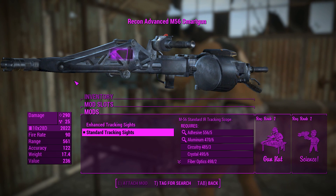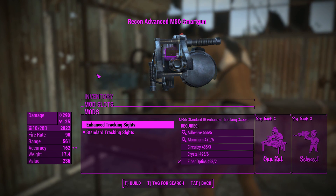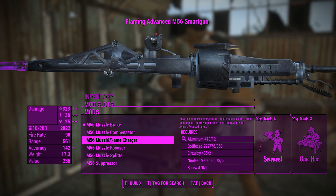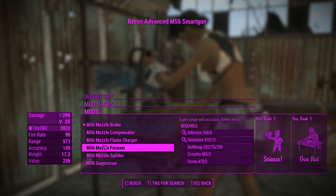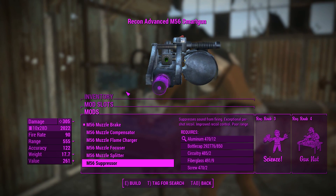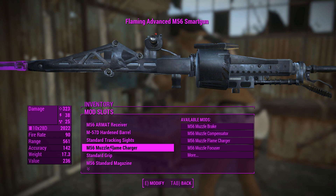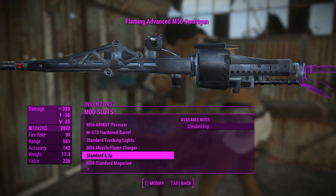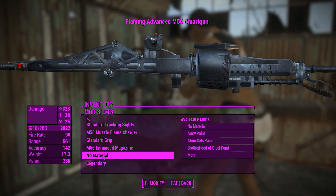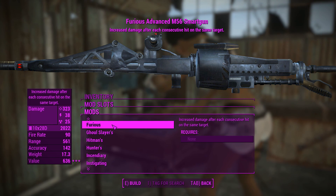For the sights, I'm keeping this as standard size with a 4x zoom rather than the enhanced 10x, since I'm not going to be sniping with this primarily. You can also add a Muzzle Brake, a Compensator, a Flame Charger for even more damage, a Muzzle Focuser, a Muzzle Splitter, or a Suppressor. I'm going to chuck on the Flame Charger for a bit more damage and electro energy damage. There's a standard grip, and we can change our magazine size and increase capacity — it doesn't change the mesh of the drum, but something's going on under the hood. No materials can be added, and a legendary effect is available if you need it.